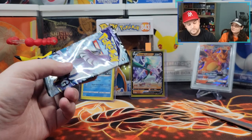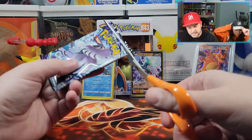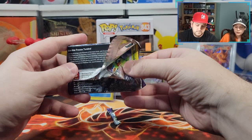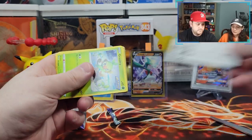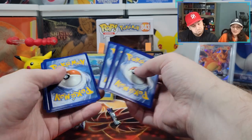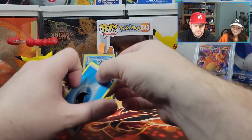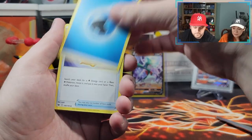Time for pack number three. Back to the top — come on, Articuno, I want an Articuno. Will we get something here? Will it be a rainbow? Probably not. Water energy — oh, this one's gonna be lucky.